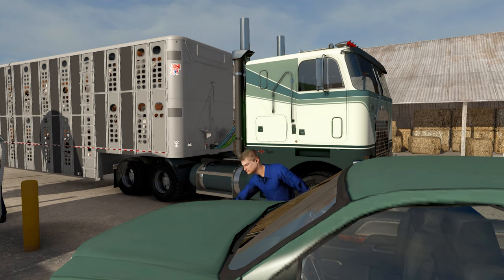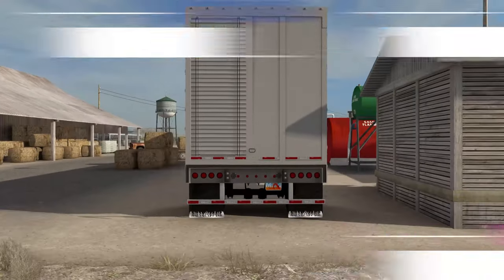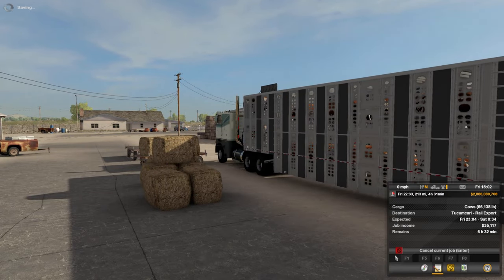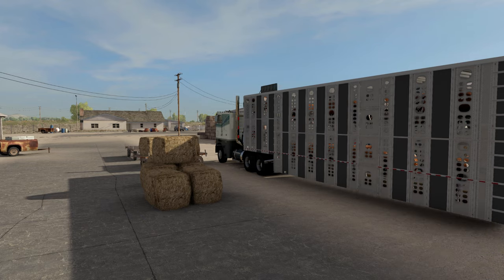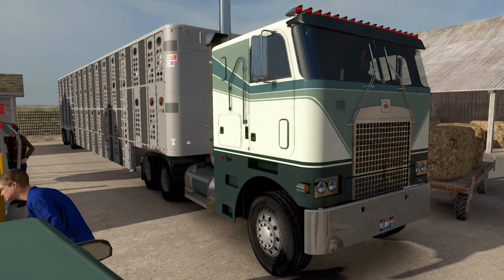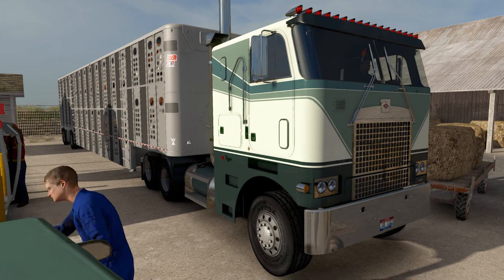We are going to be hauling Pinga's cattle trailer. As you guys can kind of barely see, we are hauling some cows. We are taking them to Union Pacific or the Rail Export in Tucumcari. I gotta say this is a nice looking truck — never actually heard of this brand or this maker, so very exciting to see it in American Truck Simulator.